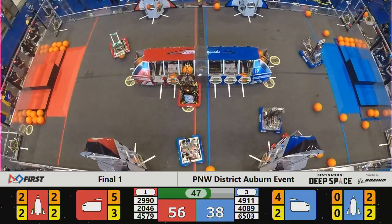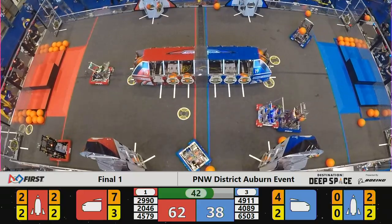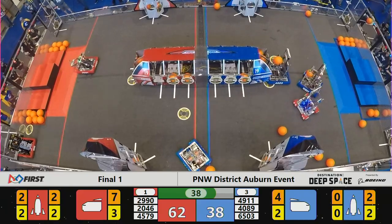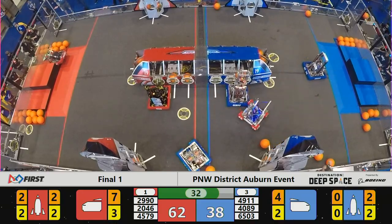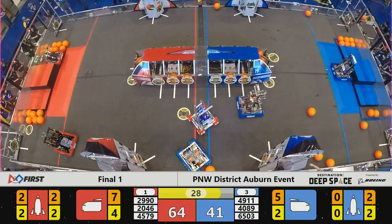4911 is successful, however. They head back — 4579 playing defense. 4911 has cargo, backing down on 4579. They turn. The captains, unsuccessful again. Cyber Knights escape and are halfway down the cargo shuttle with cargo. That's good.